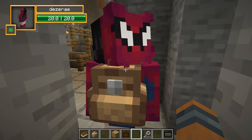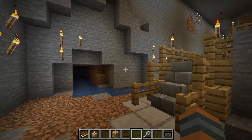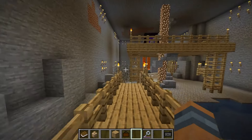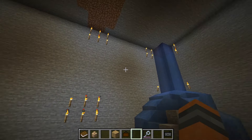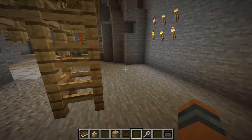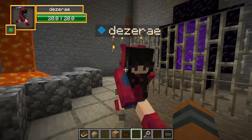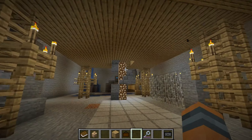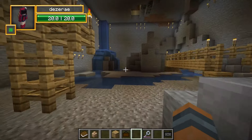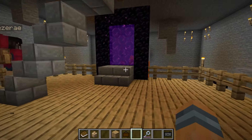Whoa, what? This looks like a place — it's an evil lair. There's another portal but it's closed off. There's one that's turned on up there. I wonder if the map creator started off just playing the game.